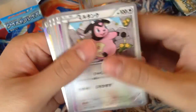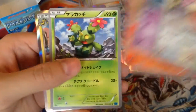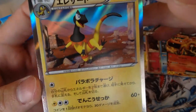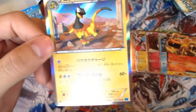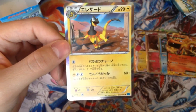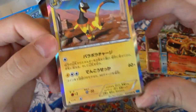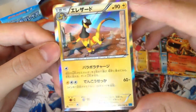Seventeenth pack — we got Miltank, another holo coming, Duskull, Pyroar — wait, not Litleo — a Cacturne, and a holo. What's his name? It's probably the best Electric type in Gen 6. Let's see — I don't remember his name. Oh — Heliolisk! Very cool.